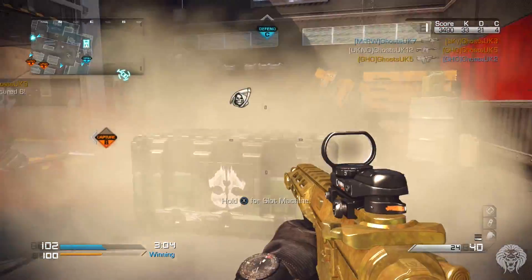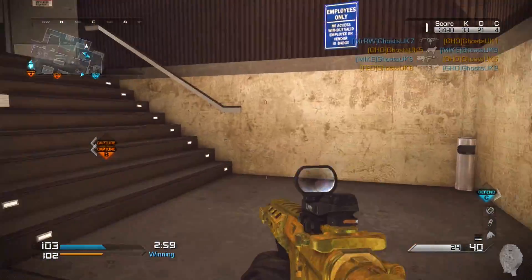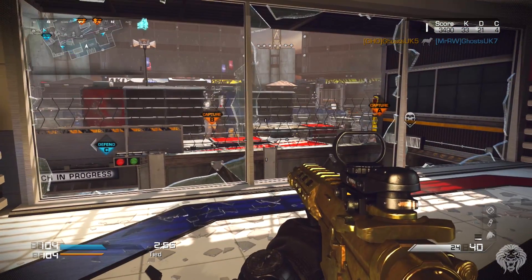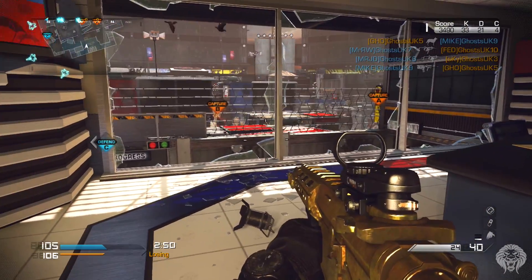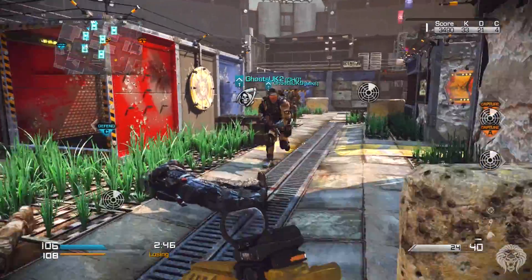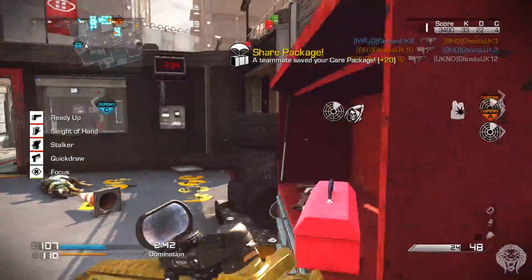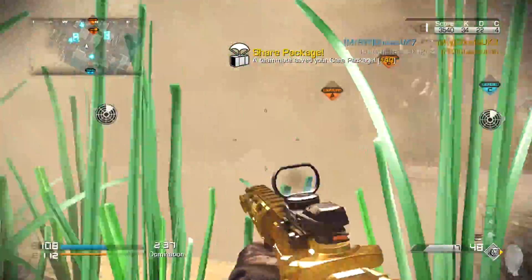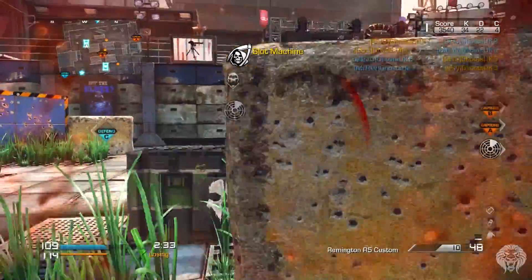This was actually a normal domination game against other people and I managed to call it in. It's called the Slot Machine. When you call it in, it will essentially summon a bunch of jets which come in - if you look in the sky it's really cool. The Star-Spangled Banner anthem plays and the jets have red, white and blue jet streams coming off them. They'll fly over and drop about five or six care packages on the map.